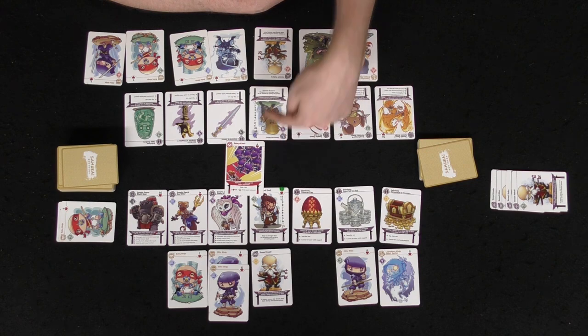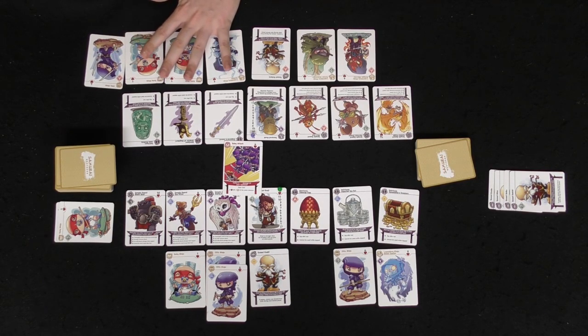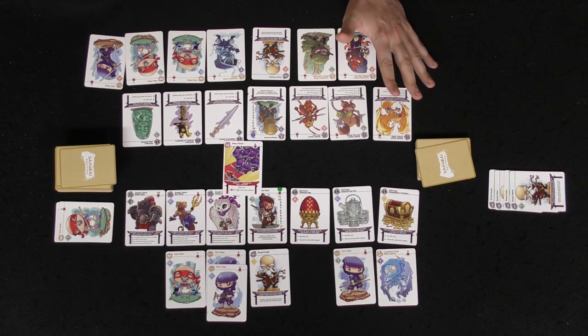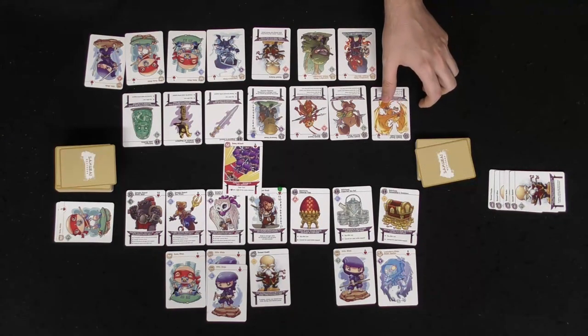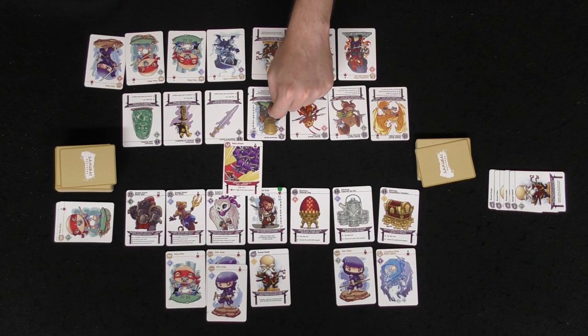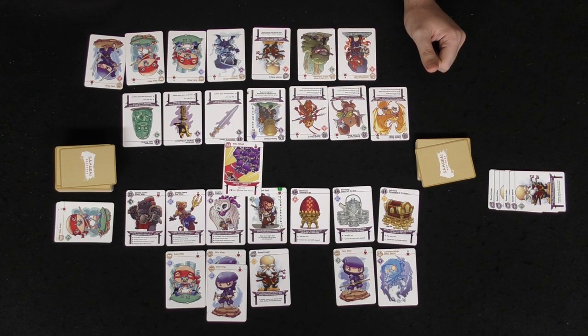She has two baby ninjas with the same element so she pays the cost and six damage is dealt to me. The way damage works is I choose to remove ninjas from my dojo to pay the health cost — for example a four-health and a two-health ninja covers six damage. I can also use my guards or my samurai. Whenever anything takes damage in this game it goes to the discard pile regardless of how much health it has remaining.